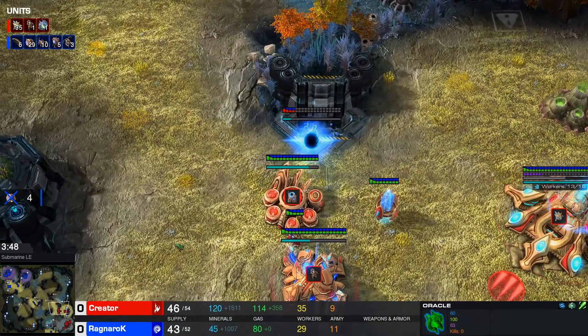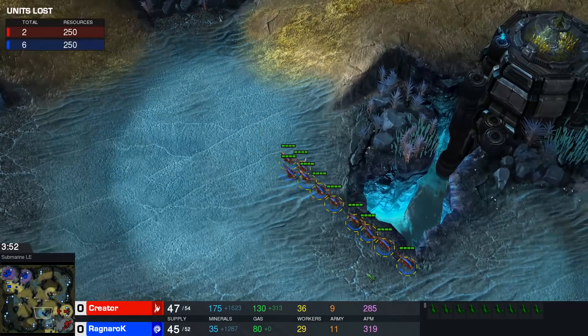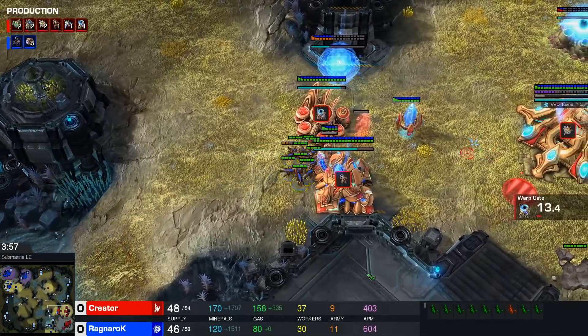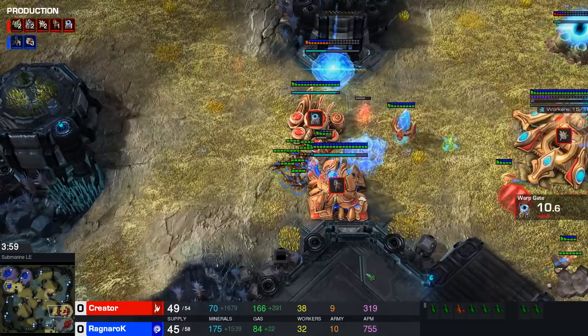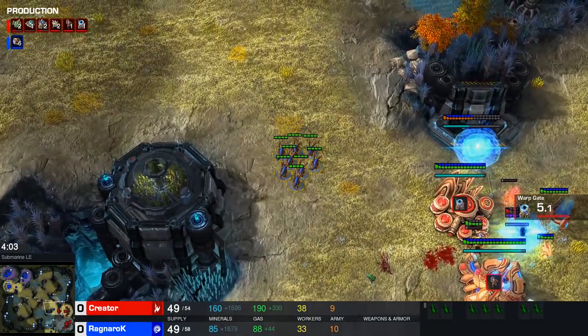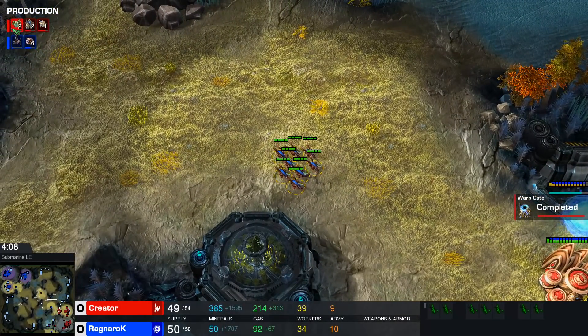Follows it up with an Oracle into Phoenix — there's a lot of lings for Ragnarok, that's ten lings, and how many have died already? Two. So honestly a good start right here for Creator, as long as he doesn't lose this adept. He's going to be pretty happy here. The Oracle did decide to turn back, but now with the second adept out, Creator is going to be in an absolutely fine spot.